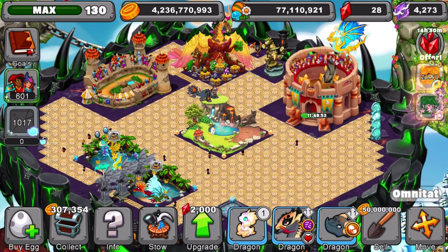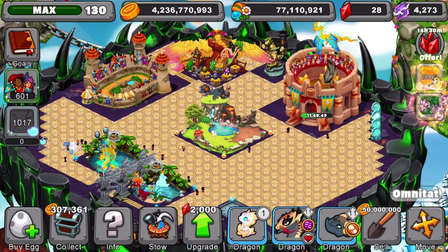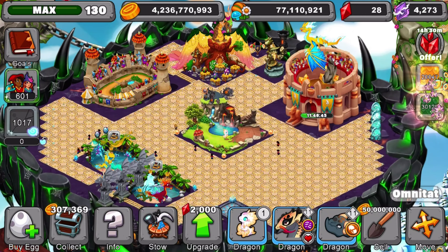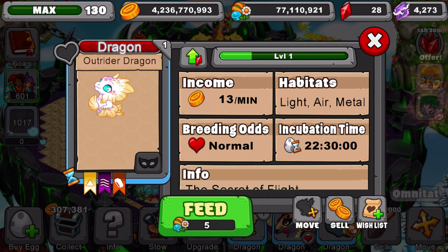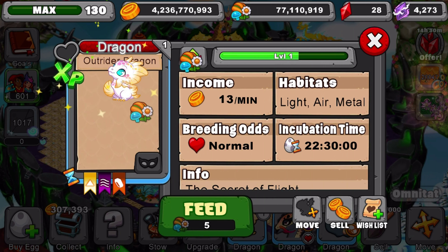Hey guys, it's Gmini here back again in our Dragonvale episode. Super excited about today — we got ourselves the Outrider Dragon, and we're going to take this little guy to level 20. If you're wondering what his incubation time is, it's 22 hours 30 minutes, and if you're wondering how much gold he produces at level 20, we're going to find out right now. Let's go to level 20 with this little dude.